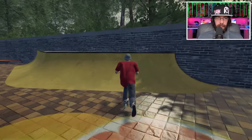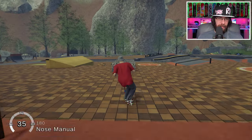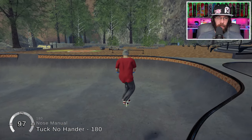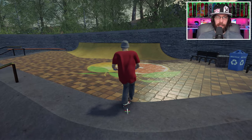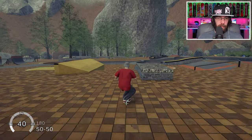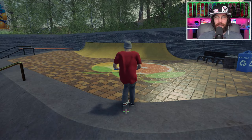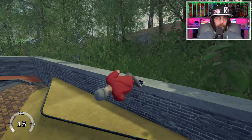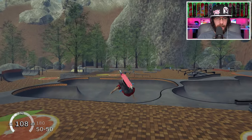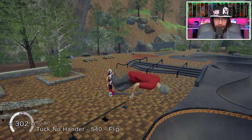I don't even know what that looks like yet, or maybe I do because I have been playing a little bit. So that's a tuck no hander - I want to add a front flip to it too. I think the best way to do this is to push in and... okay that works too. I wanted to go into the ramp. Oh yes, yeah yeah, that's what I'm talking about!